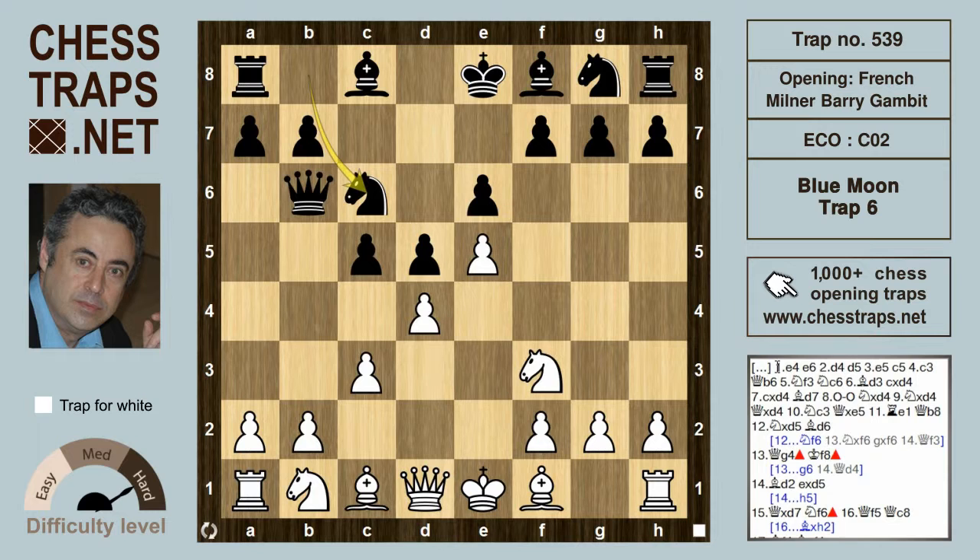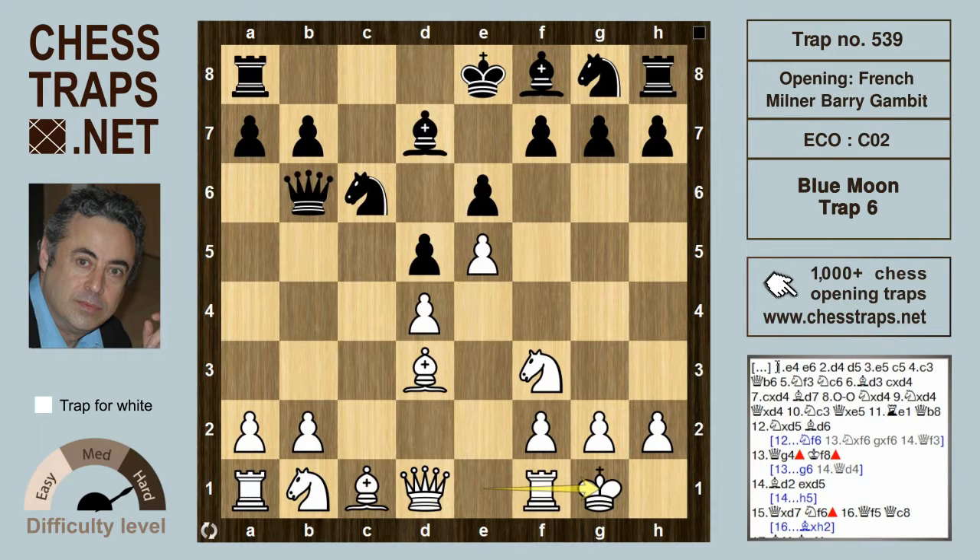Knight f3, Knight c6, Bishop d3, takes, takes, and Bishop d7. White castles and gambits the pawn on d4.